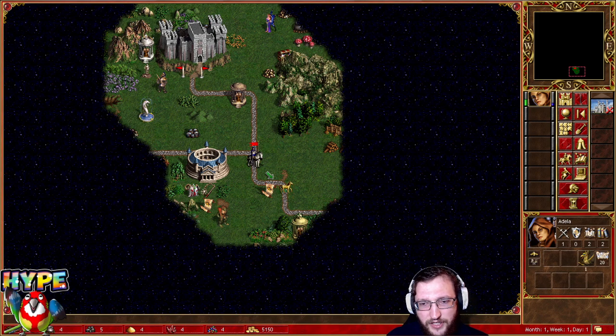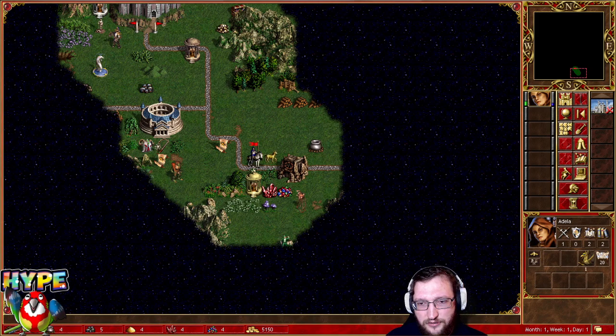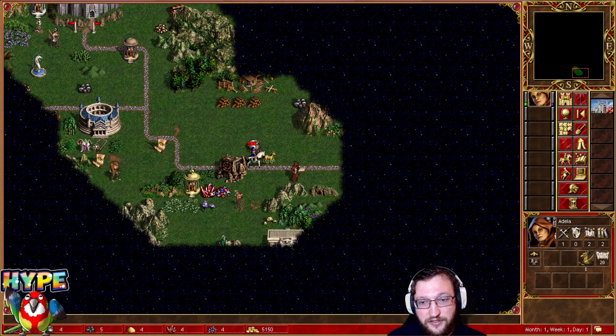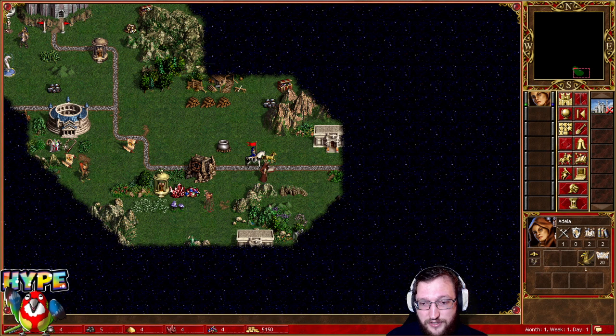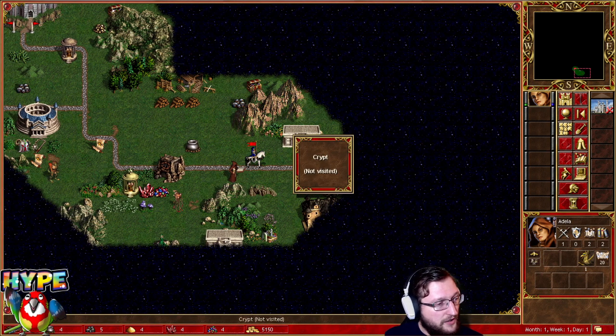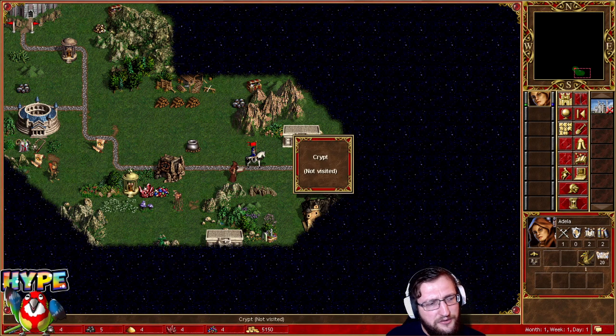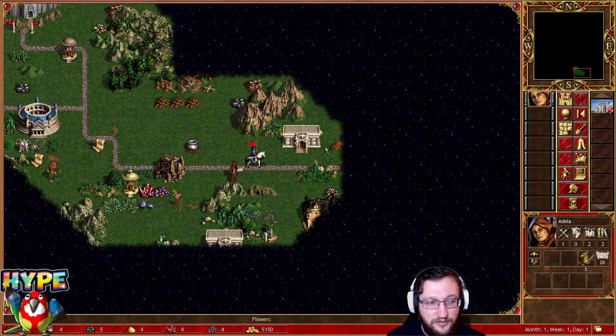We are looking mainly for Portal of Glory, which is one of the objects you can do really early. The best case scenario is that you are able to do it day one or day two so you could use your restart in case of an issue. Now, about crypts — there are a lot of crypts on the Castle biome and they are the easiest for Castle. You can do even a maxi crypt with 20 to 23 archers without a good might hero.